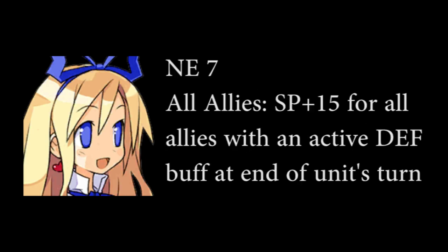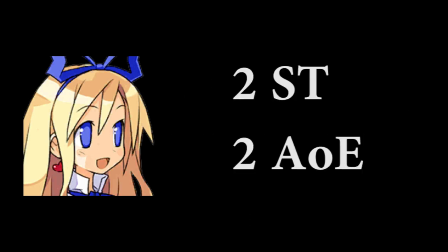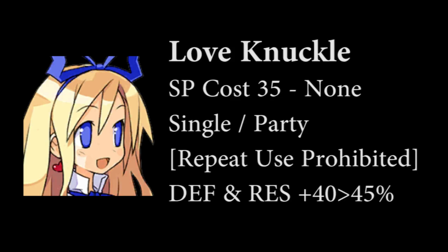Last is her E7. This is a 15 SP battery for allies with a defense buff. Thankfully, she can proc this ability on her own, but she needs extra speed generation for herself. For skills, she has 2 single target attacks and 2 AoE attacks, but what's really important about them are their extra effects. First we have Love Knuckle, which gives a 45% buff to defense and resistance. This cannot be used consecutively, but it doesn't matter — the real use of this skill is to proc her E7.